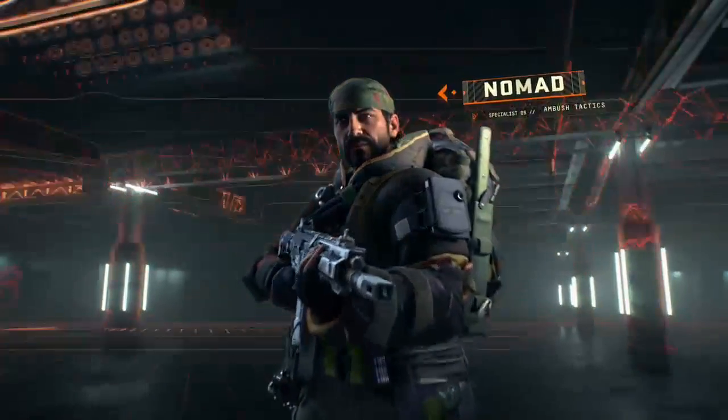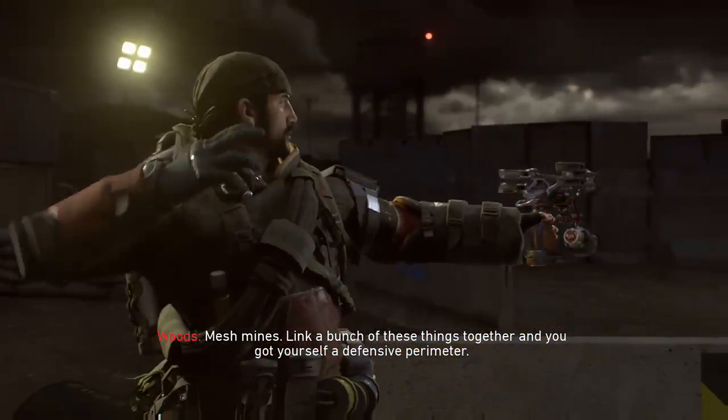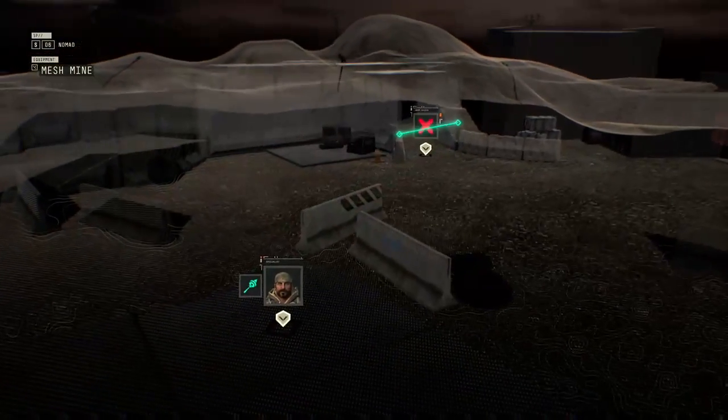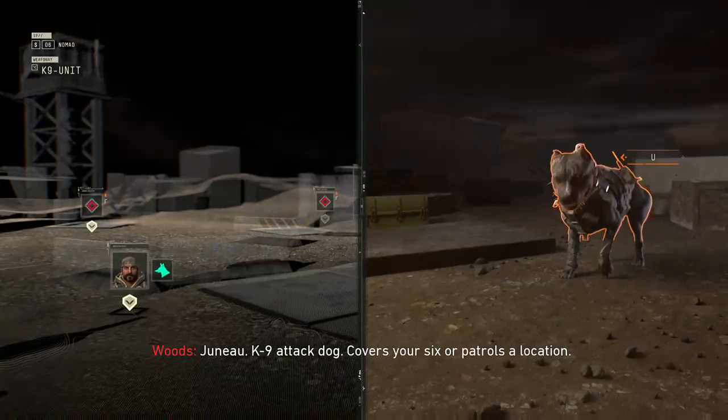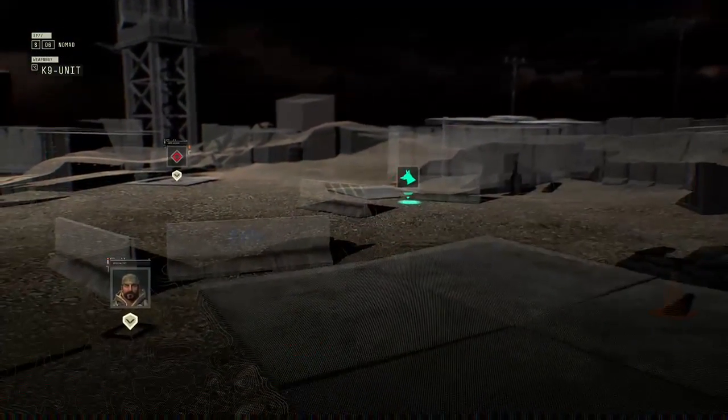Your call sign is Nomad. Mesh Mines — link a bunch of these together and you get yourself a defensive perimeter. Juno, canine attack dog. Covers your six and patrols a location. One tough puppy.